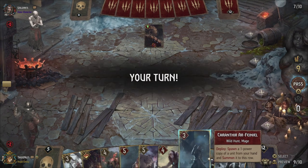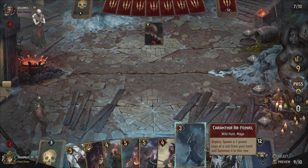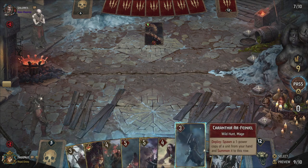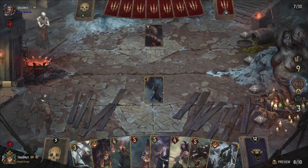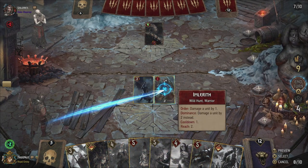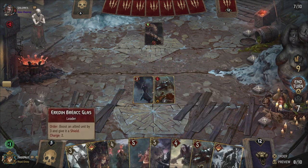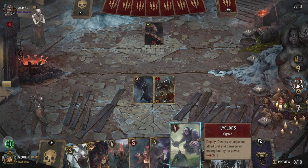He actually didn't use his leader ability, which is interesting — I think he must have forgotten to. Double Rot Fiend — we can fix that rather easily by using Geralt if need be. I'm going to use Karantir first, then Karantir with a second Imlarith that we boost and protect. He did use his death wish units, so next turn I'll have enough to actually clear that out. End of turn — if they don't play any cards we should be fine.